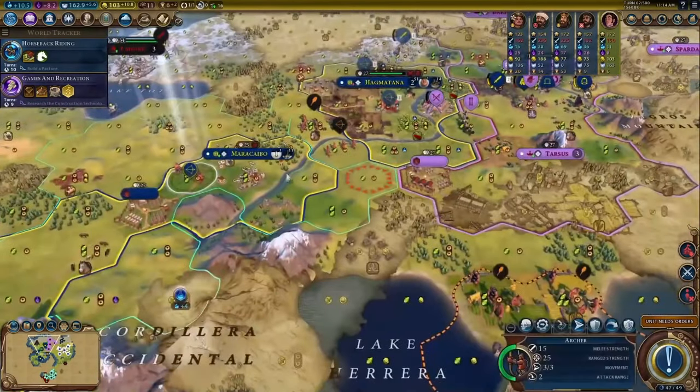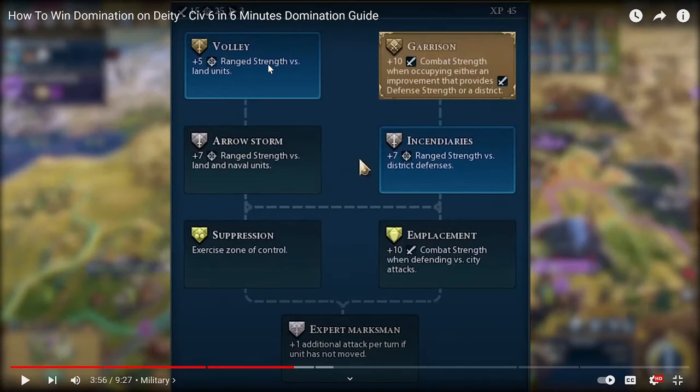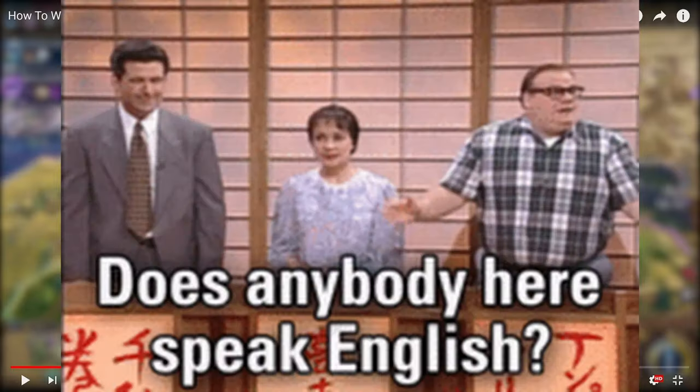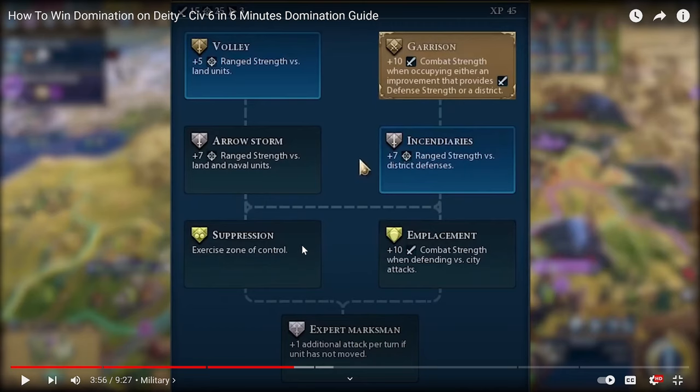Keeping the core army alive throughout the whole game allows you to really kind of destroy the AI. I'm just stopping here because I want to see the upgrade tree. I generally go with Volley on most of my ranged units because they're offensive, but the incendiary bonus is good too. Generally speaking, I usually go down the left side of the tree for ranged units. But it is nice to have Suppression on a ranged unit or two for the zones of control — it really makes limiting the AI's movement ability as well as putting their cities under siege a lot easier. So keep that in mind.